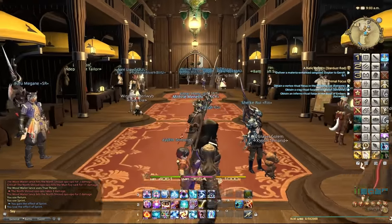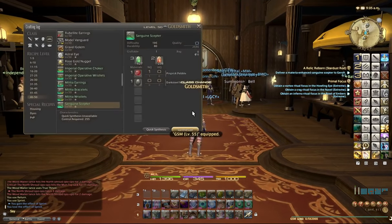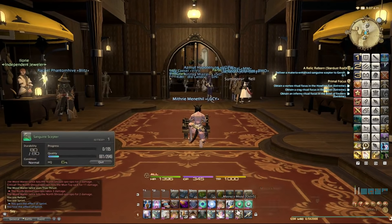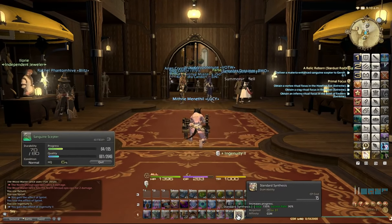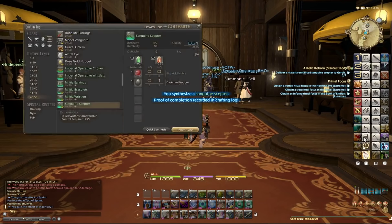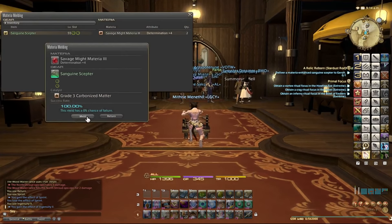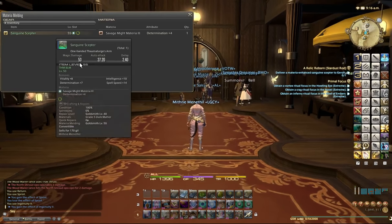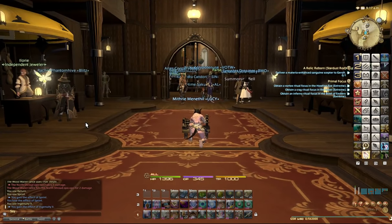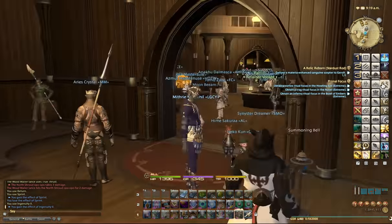So far I've spent about 5,000 to 6,000 Gil. Let me quickly change to Goldsmith and craft the thing. Synthesize — I'm just going to do Standard Synthesis as quickly as possible, using Gentry to lower the level a bit. There you go — Sanguine Scepter. Now I'm going to do Materia Melding — Savage Might Materia III, and again. Done. You can see it does qualify for the quest because it's given me the tick on the quest notification.